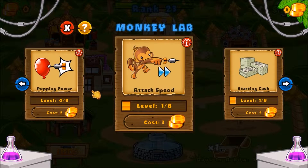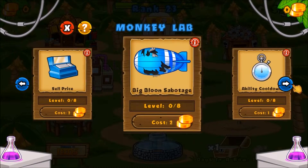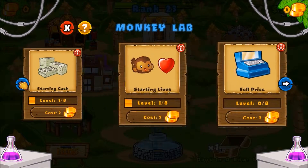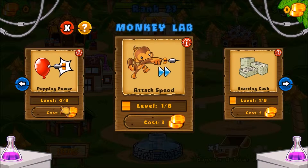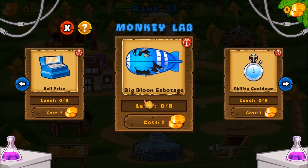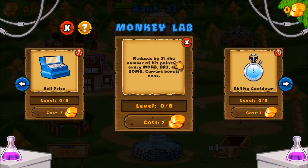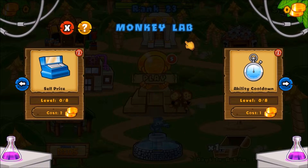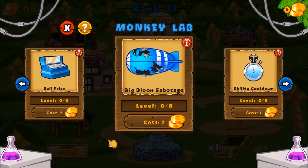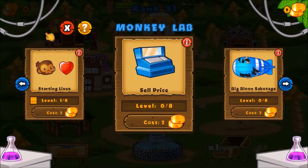Quick heads up — I've bought a few upgrades: attack speed level one out of eight, starting cash boosted a little, same with starting lives. I'll probably also get those two and definitely these two. I'll try to get these levels up to eight as fast as possible. Those will definitely help. Big balloon sabotage kills them faster, reduces their number hit by two percent. Ability cooldown basically cools this down faster.